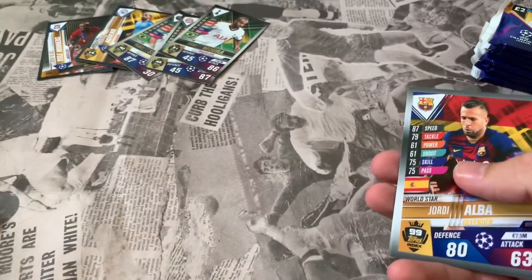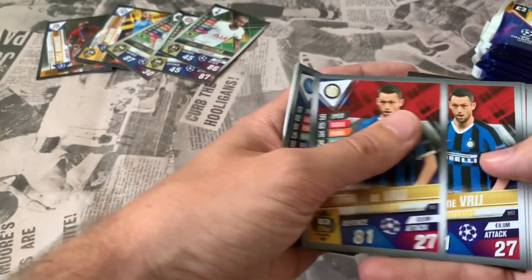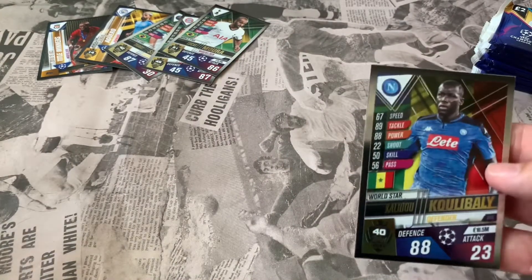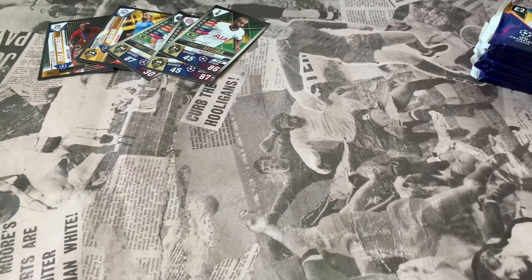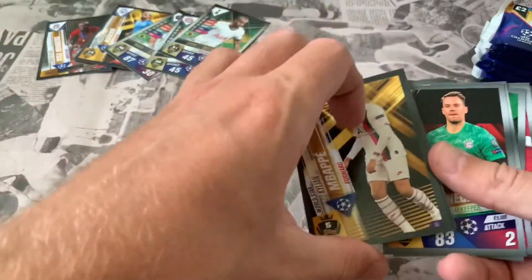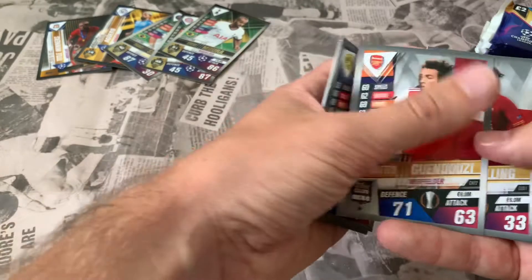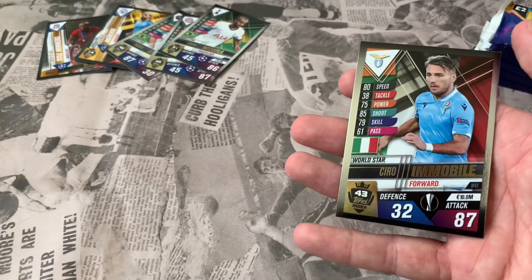Jadon Sancho World Star and Ansu Fati Golden Moment as sticker cards. Jordi Alba, Mbappe, Vertonghen, Bellerin, Under, Koulibaly, De Vrij double, Banega, Woo Lee double, Suarez, and insert Koulibaly. Still good-looking insert cards. Next pack - let's see if we get one pack without the famous four. Sticker cards: Alisson Becker and Mbappe 100 Club. Manuel Neuer World Star, Mbappe, Fernandinho, Mats Hummels, Guendouzi, Smalling, Onana, De Vrij, Banega, Woo Lee, Suarez, and Ciro Immobile as insert.